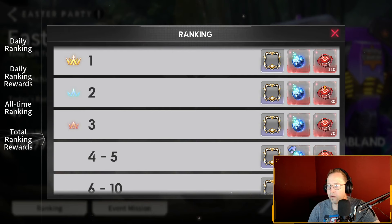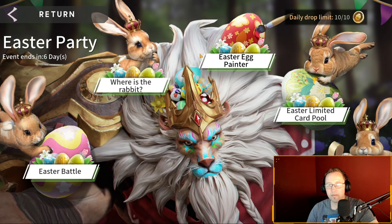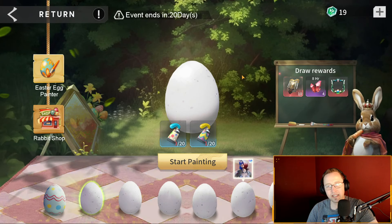The pretty gold frame is only for the top 10, and the top three get a full gene hybrid. These red runes are excellent — huge amounts, that's nice. Even scrolling down to top 50, you get 30, but the rewards start to get a little weak. Definitely top 10 is what you want to shoot for. Easter party event ends in seven days, now the painter goes 20 days.